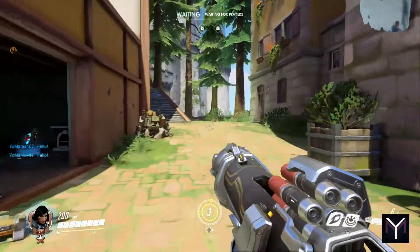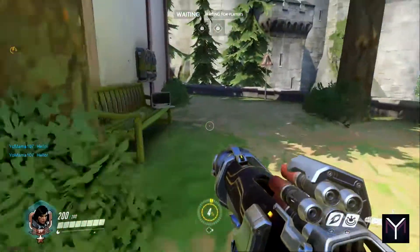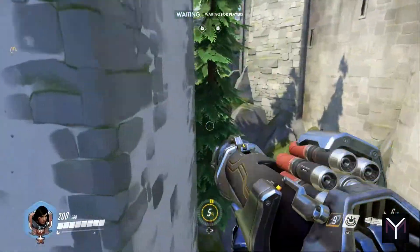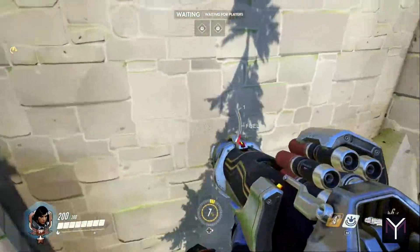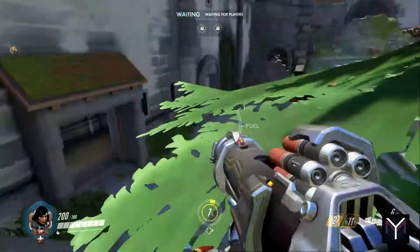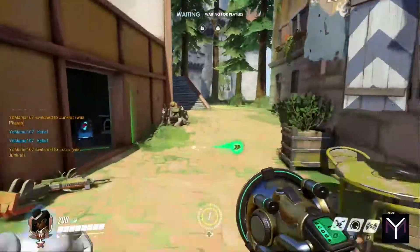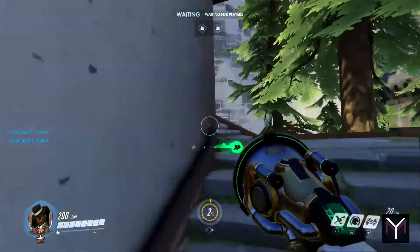The first map trick is on Eichenwald. This is a popular flanking move that only a handful of characters can pull off. As soon as you leave the attacker's spawn, go to the right to the ledge. If you have Pharah or D.Va, you can fly around the outside wall and land on the ledge behind the first objective.